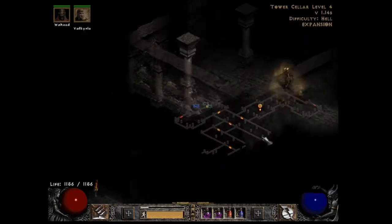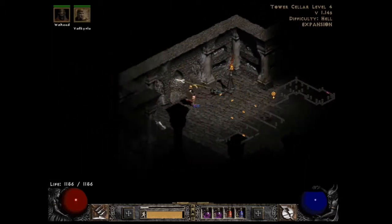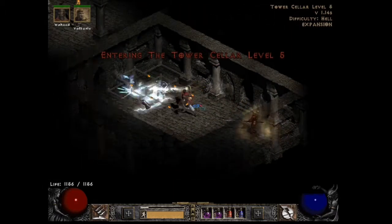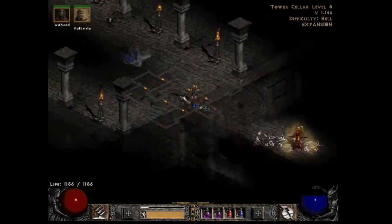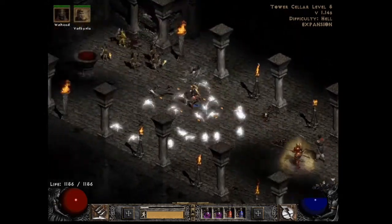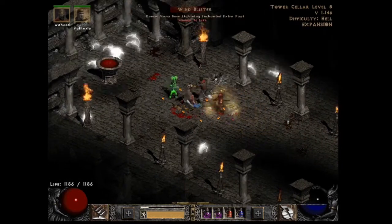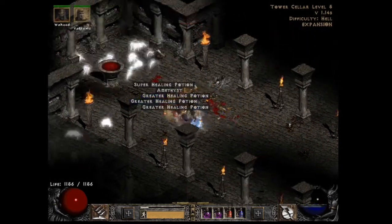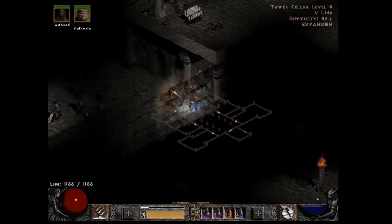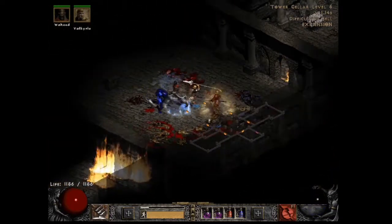In this video I'll be showing the farming path I use for my Lightning Fury Amazon. The build's pretty straightforward in terms of synergies and everything. We know the strengths of the Lightning Fury Amazon: its AoE lightning damage and single target damage with Charged Strike. With that in mind, I consider areas with few lightning immunes that can be cleared relatively quickly.